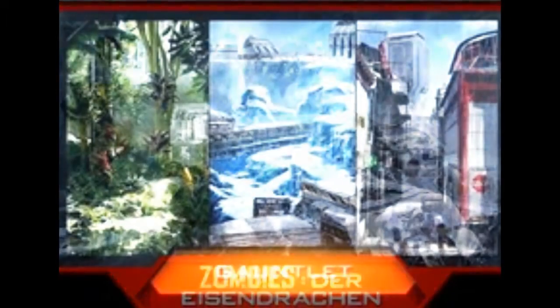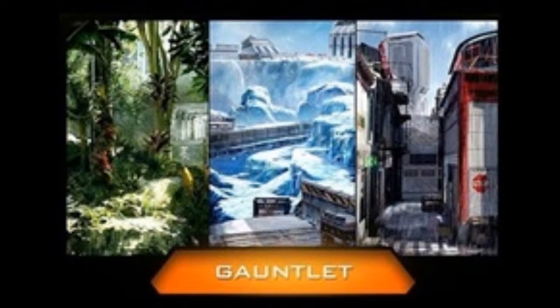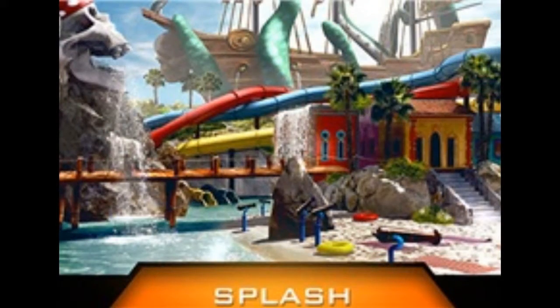The first map is Gauntlet, which is set in a military environment with a snowy lane, a jungle lane, and an urban lane. The second map is going to be Splash, which is set in an abandoned water theme park. The paths include using slides to move around and underwater combat.